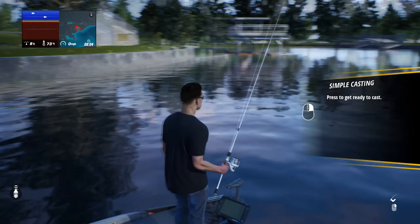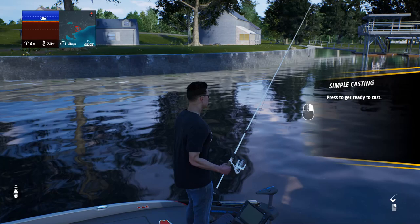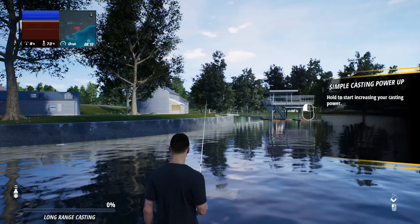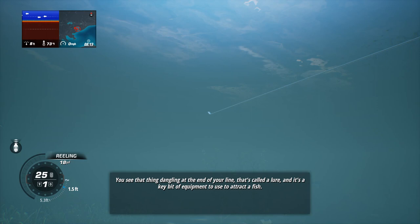Let me look and see what looks like a good spot first — I'm not just going to throw it aimlessly in any direction. Let's try against that wall over there. Hold to start increasing your casting power. That thing dangling at the end of your line is called a lure, and it's a key bit of equipment to attract a fish. A lure can attract a fish at all times, but is far more effective when moving through the water during your retrieve. Combine colors and materials of different lures and you'll impact your chances of getting bites.